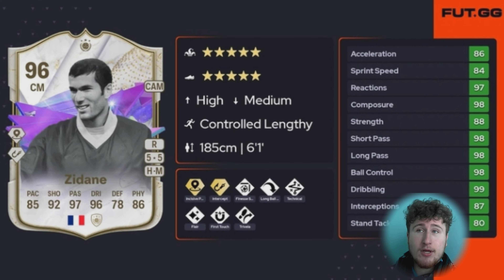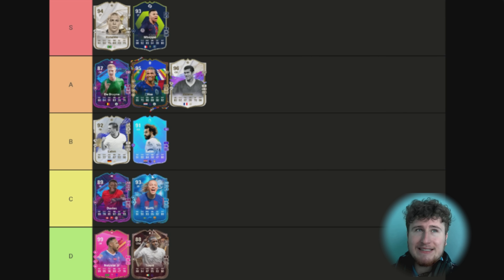Next up is this 96 Zinedine Zidane. I managed to get him out of an icon pick, which was quite a long time ago when they were actually quite rare to pack. He was so good — two perfect Play Style Pluses for a midfielder, Long Ball, Flair, Finesse, Trivela, Technical. This card had it all and had so much aura in my midfield. I didn't even want to replace him during Team of the Season. He's an A tier card for me — just misses out on S tier due to his pace and defending falling behind the meta.